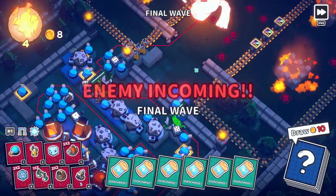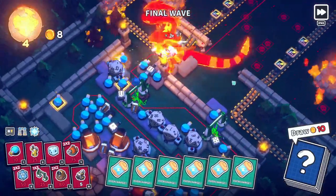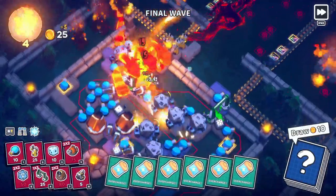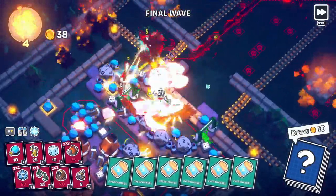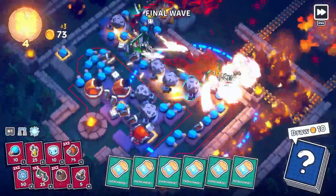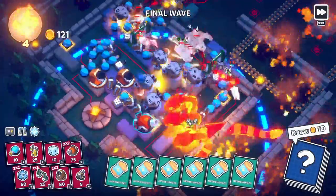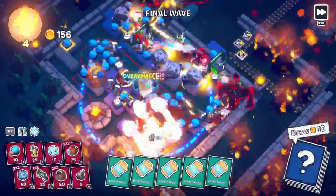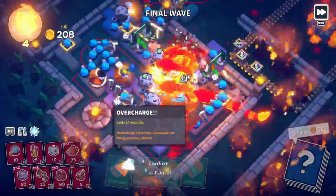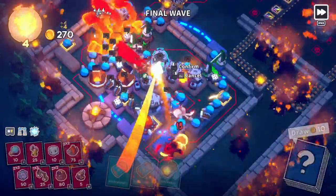Is there any more places for big towers? It doesn't look like there is. So I'm just going to fill every spot I can with regular towers now, and hopefully that's enough. It's these big wolves that are really the problem because they slam things and you just lose so much damage output. Looks like it might be enough. I should probably start using these overcharges — overcharging the dice towers are probably the best ones to overcharge because they already have insanely high damage output, so overcharging them is the best use.